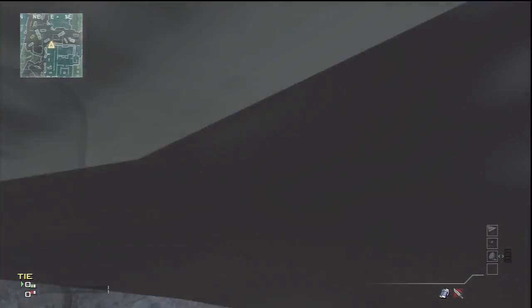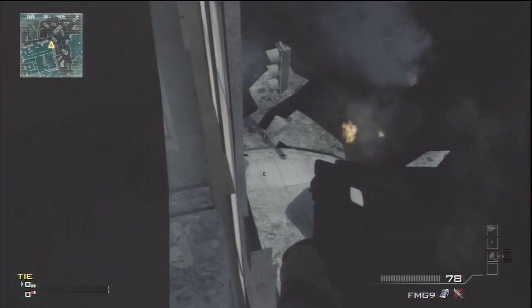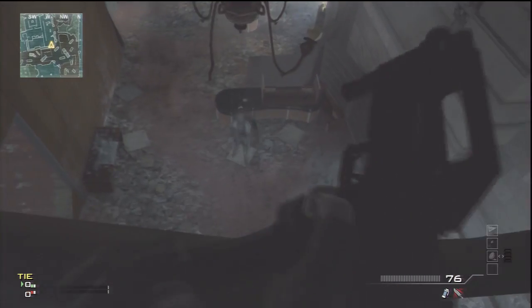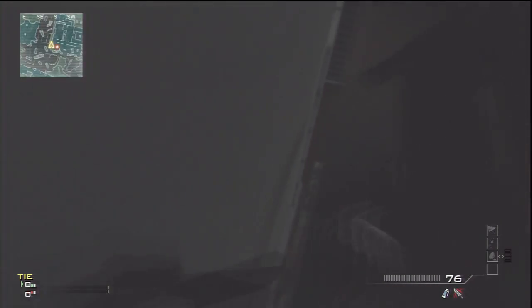If you do it correctly you should go through this wall, so it's a wall breach, and you should be able to see the other side of the wall. This is really good because no one can actually see you because you're so high up.